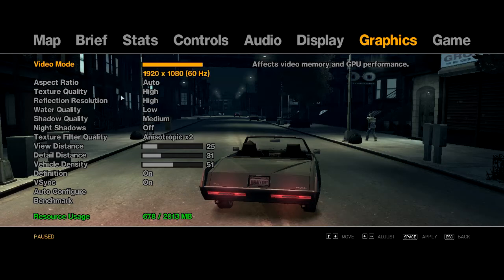Considering I'm playing at the highest texture quality — water quality I've actually turned off because it doesn't make a lag difference and you don't really see much water unless you're near the river anyway. Shadow quality is on medium, night shadows are off, texture filtering quality is at two, which I never really use in GTA.